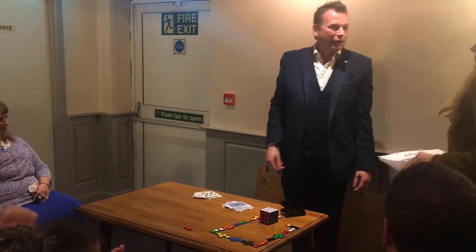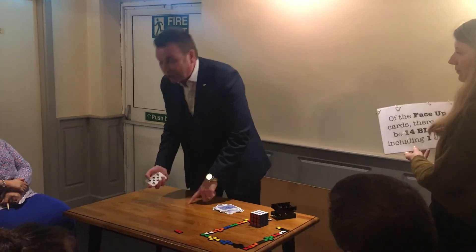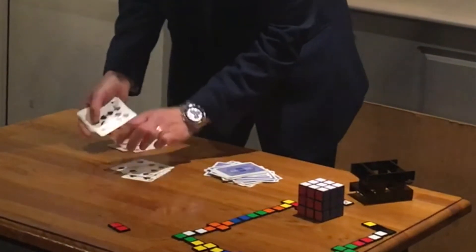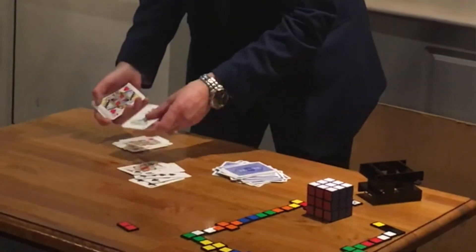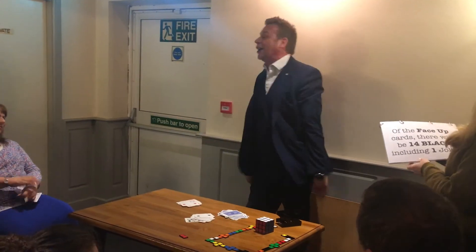Turn over to the next page. What's it say? Off the face up cards, there will be 14 black including one joker. Right, 14 black including one joker. 1, 2, 3, 4, 5, 6, 7 — there's a joker — 8, 9, 10, 11, 12, 13, 14 black including the joker.